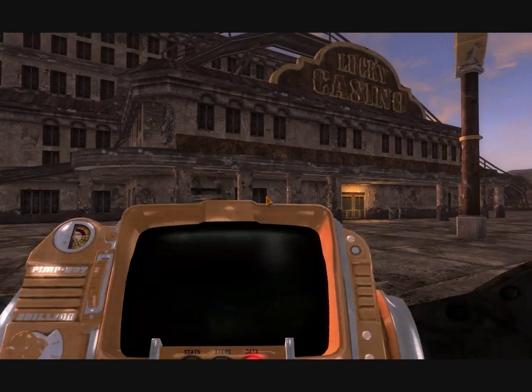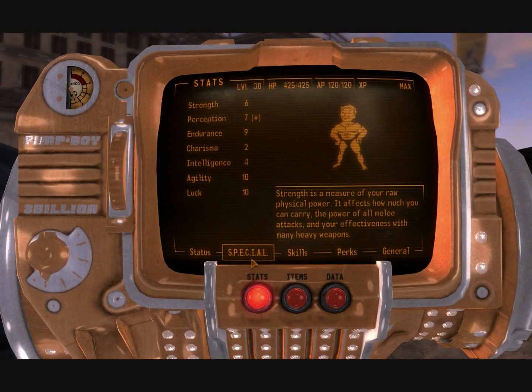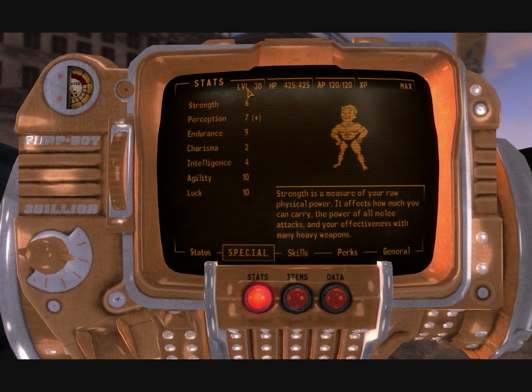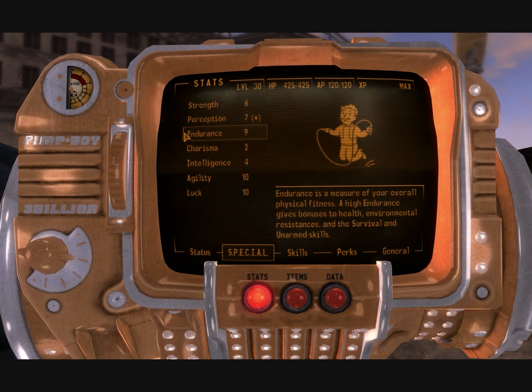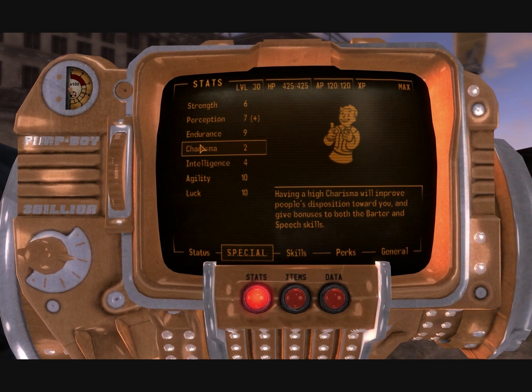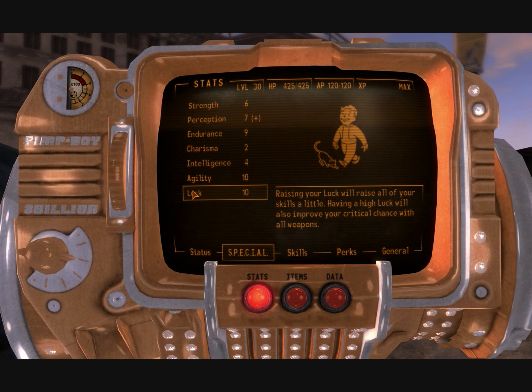Let's look at my statistics. When you're making a character, you want to get five strength, five perception, eight endurance, one charisma, three intelligence, nine agility, nine luck.